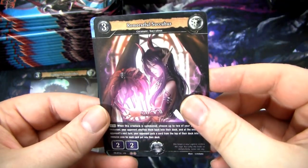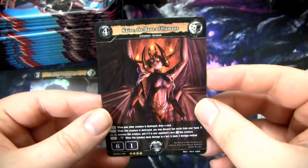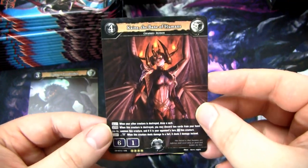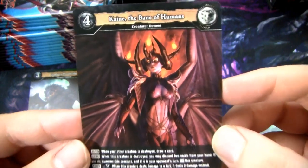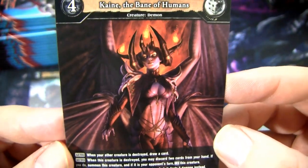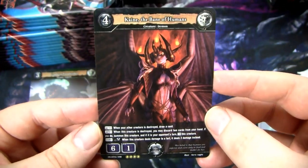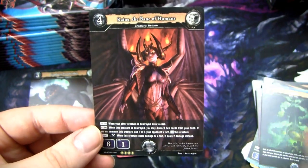Nightbane Manticore. Remorseful Succubus with Augment. This is a really cool double rare - I think it's probably one of the best ones in the set. It sees a lot of play, I believe. Also, it has awesome Steve Argyle art. If you've seen my other videos, you know I have a Liliana of the Veil playmat signed by Steve Argyle - one of my favorite artists in Magic. And now he's working on Dragoborn.